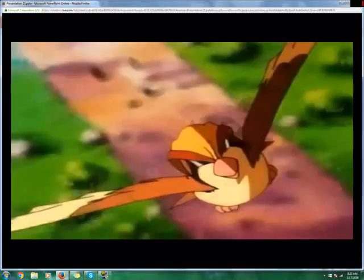Moving on to its level-up moves: at level 1 it gets Tackle, level 9 Gust, Quick Attack at 13, Feather Dance at 27, Wing Attack at 38 — I will come back to that — Roost at 44, Tailwind at 50, Mirror Move at 56, and Air Slash at 62. These are not all its moves; I picked relevant moves. If I miss some moves that you guys think are essential or really good on Pidgeot, please let me know in the comments.